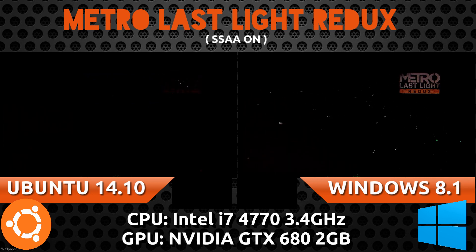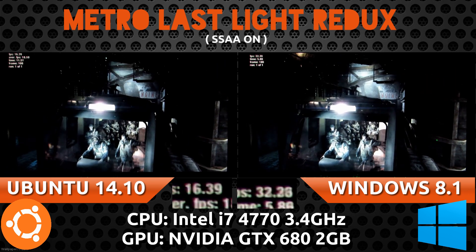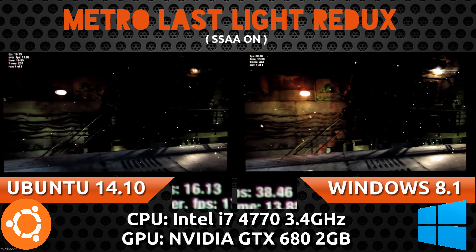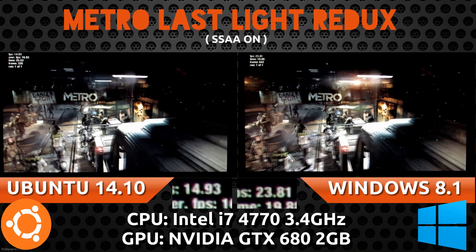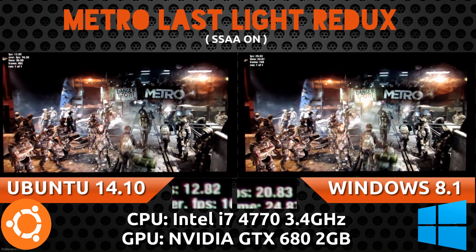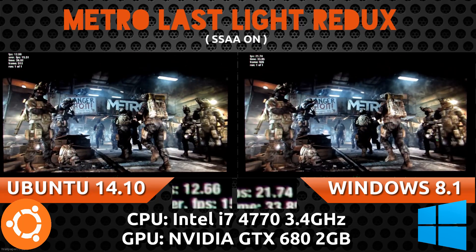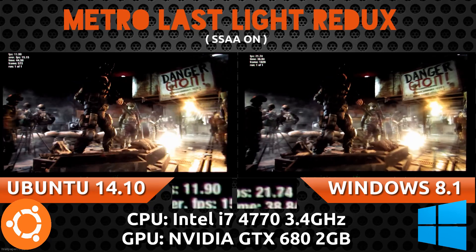In this first part of the video, Ubuntu 14.10 is on the left and Windows 8.1 is on the right. We're seeing that by default when everything is maxed, Windows is leading by about 15 frames per second, while Ubuntu is running at a harsh 15 to 17 frames per second. The driver versions aren't as close as I'd like — Windows 8.1 is running the 344 revision while Ubuntu is running the 343 revision of the NVIDIA graphics driver.